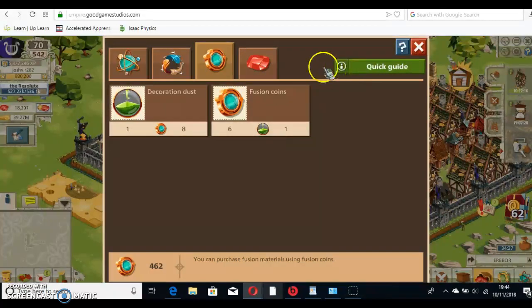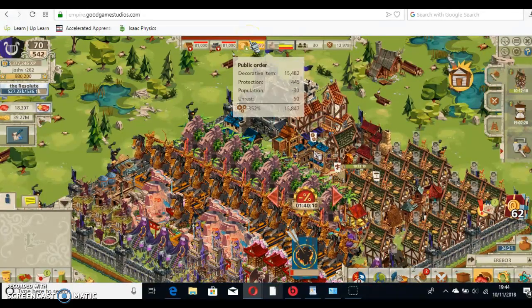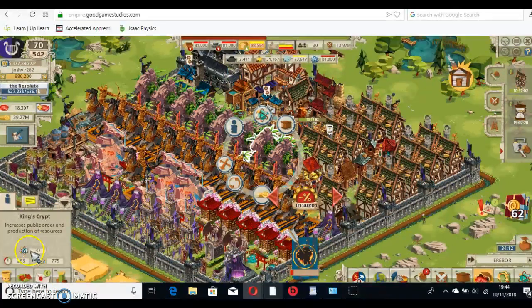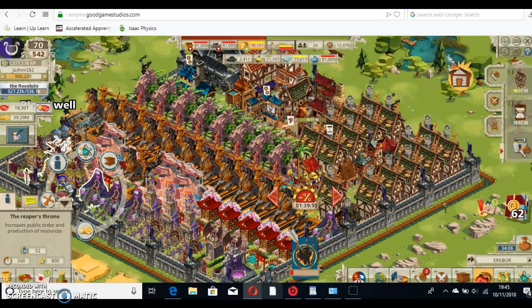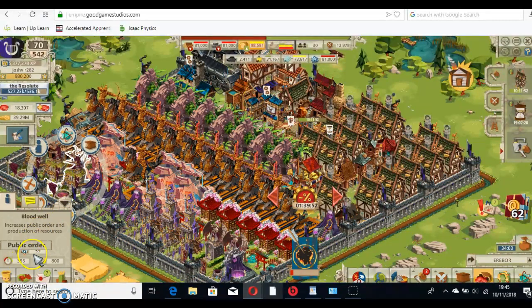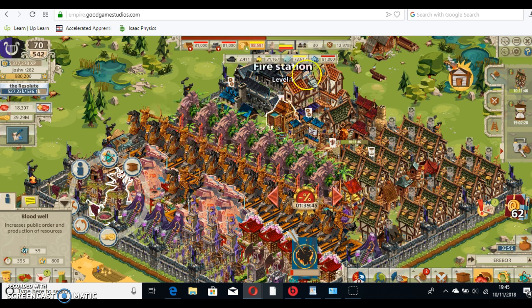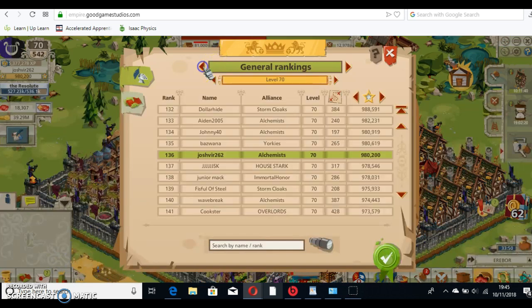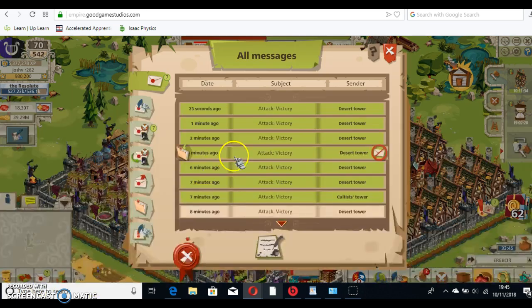They're still making changes to this, so I'm not sure if they'll change it soon. My public order is pretty high here — 352%. Food production is okay. This is my second best outpost. It would be higher if I replaced the 285s with 325s, the 325s with 360s, and the 360s with 395s — that would be really overpowered. It's going to take a while to upgrade all your decorative items, but the Fusion Forge is definitely worth doing. Anyway, thank you for watching, and I will see you in the next video.